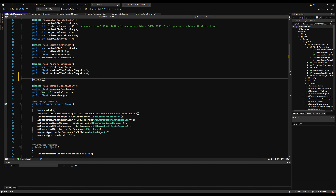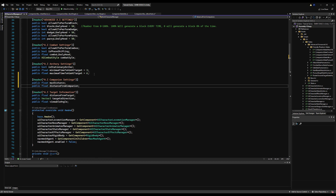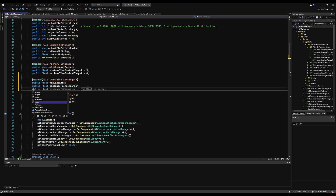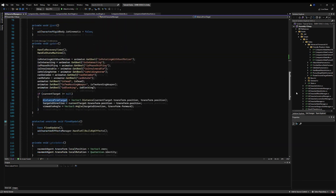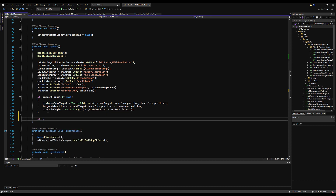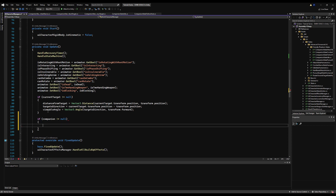Down here I'm going to make another header below AI archery settings. We are going to clean up this script very soon. I'm going to make a new variable of type character manager and call it 'companion' — this will be the character that this AI is bound to. And in update, if companion does not equal null, our distance from companion will be a Vector3 distance to companion dot transform dot position, continually measuring distance between this AI and its companion.